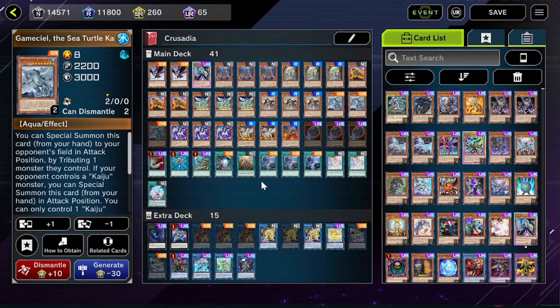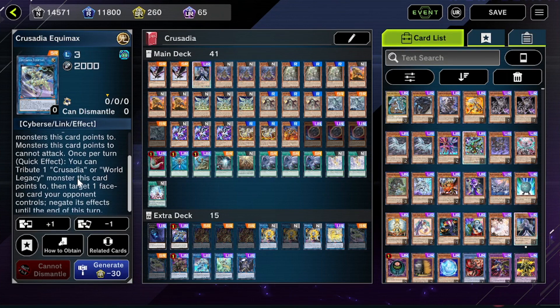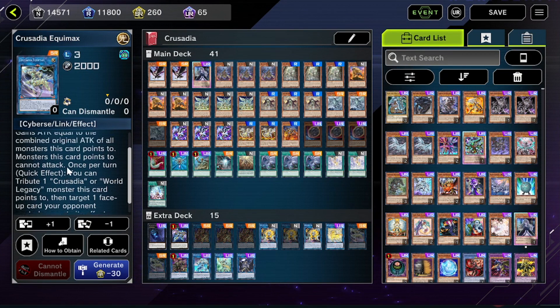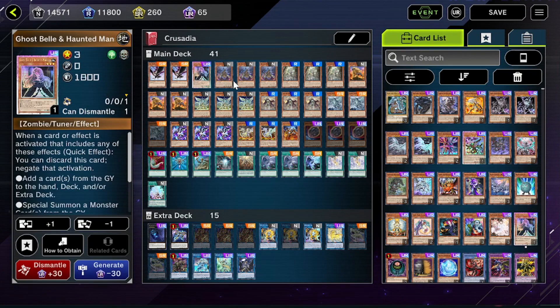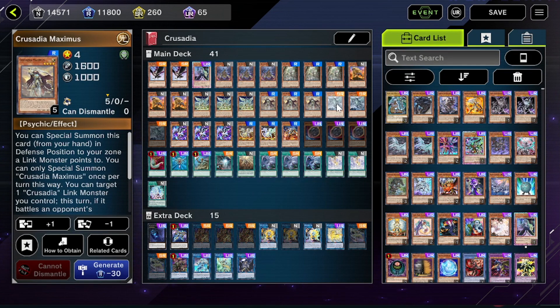The next deck is Pure Crusadia. This is actually a going-second OTK deck. The entire deck revolves around Crusadia Equimax — this card gains attack equal to the combined attack of all monsters it points to. So you can basically Kaiju your opponent, increase this card's attack, put a bunch of monsters underneath it, and it can have an outrageous amount of attack. You then tribute a Crusadia monster, target a face-up monster your opponent controls, negate its effects, and basically OTK your opponent that way.